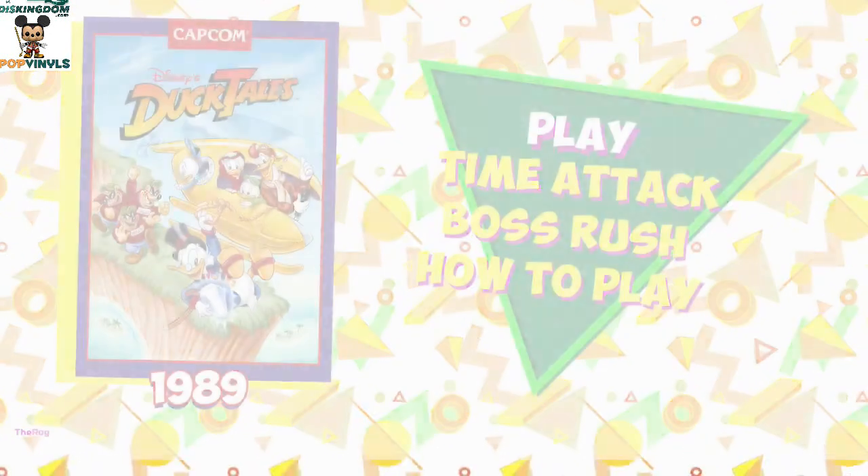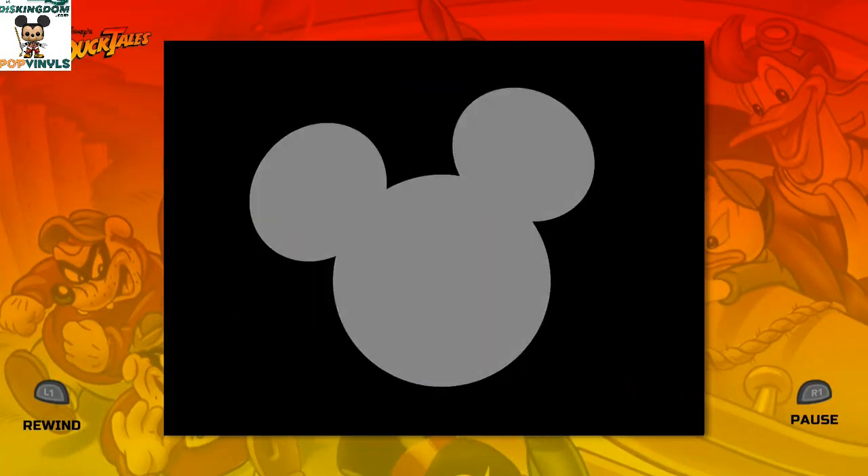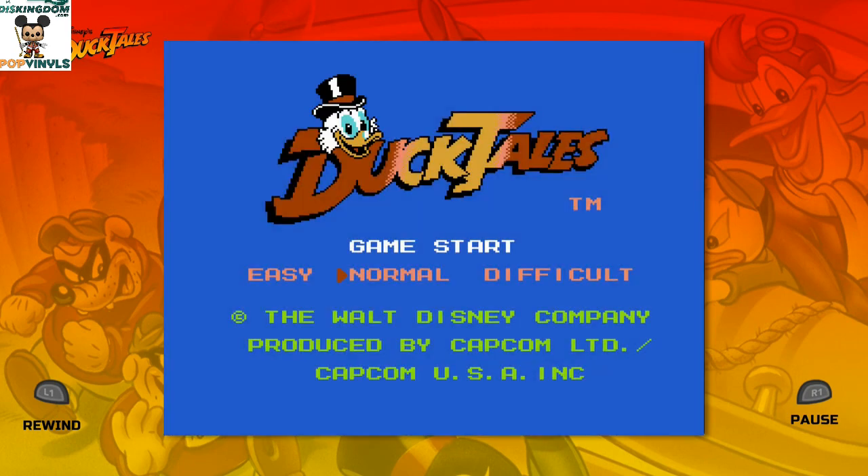So we're going to have a look here. I'm going to hit play. Now this is a classic Nintendo game, so this is pretty old. But we've also got some new options, so we're going to put it onto Easy. Let's have a look and see how this goes.